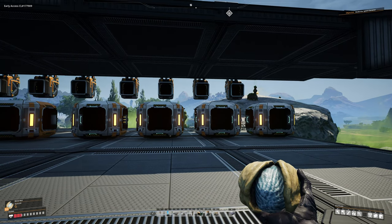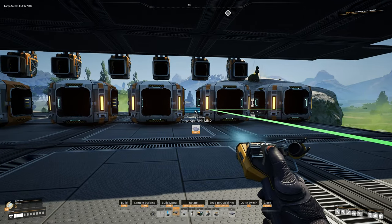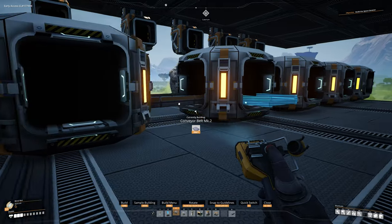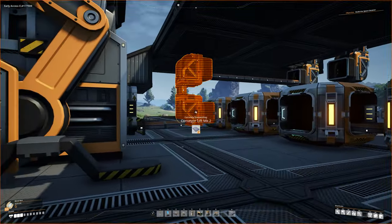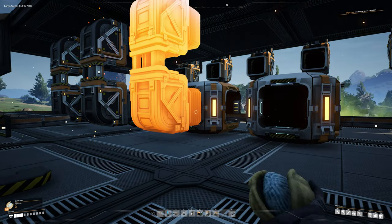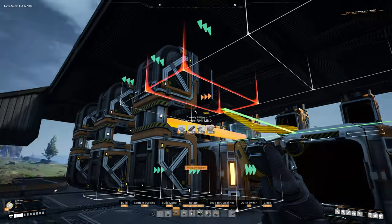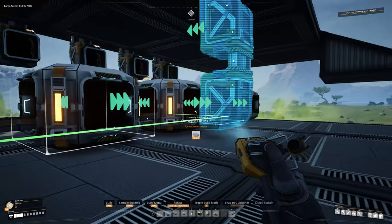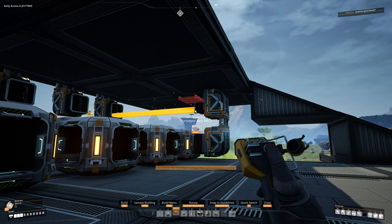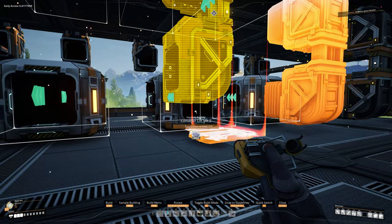Now take Mark 2 belts and put them in between each of these splitters all the way down through here — get in between each and every one of them. Once those are all done, place your conveyor lifts on each of these. It's probably easier to do these now, and get the ones on the end too. Then run your belts over. Essentially we're doing this to every single one all the way down — add conveyor belts, add your lines.